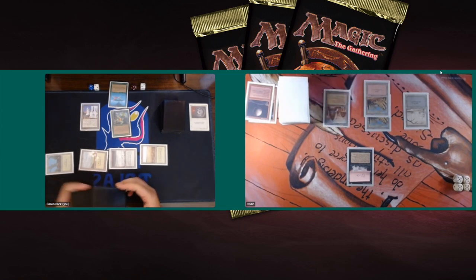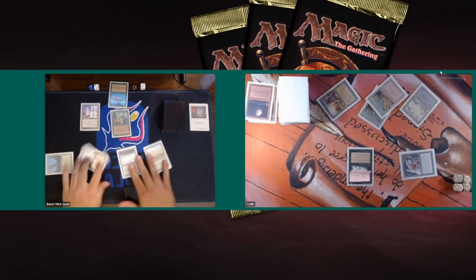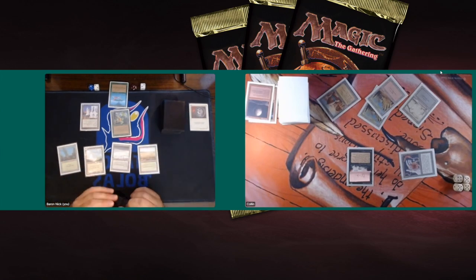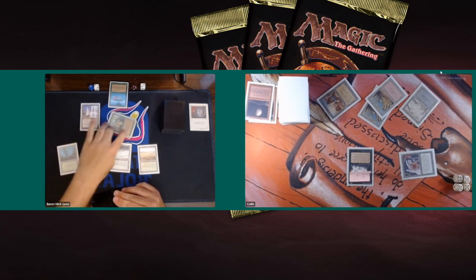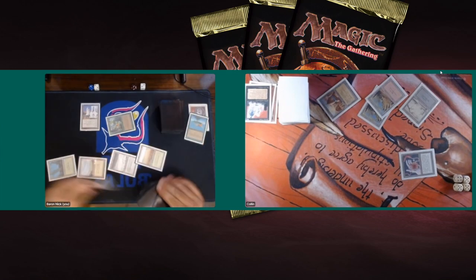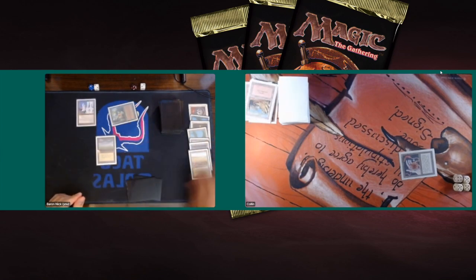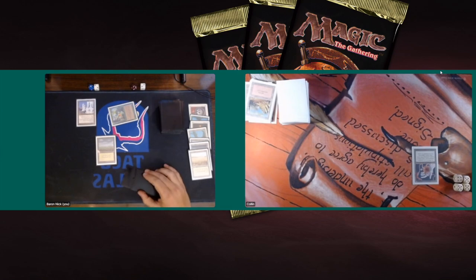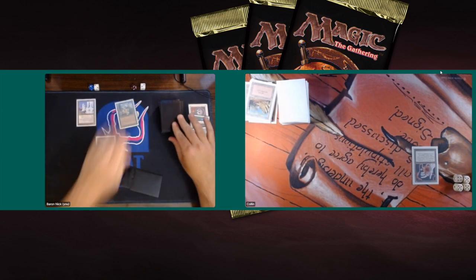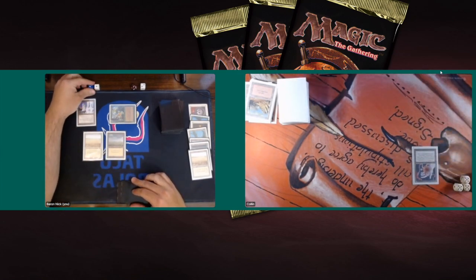Once Nevinyrral's Disc untaps, Colin can pay one to destroy everything except lands. He could chump block with the bird — it's showing he's planning to use the disc. He takes the chump. And then — Armageddon! This is so well done by Baron: first attacking, offering Colin the chump, hoping he'd take it. Colin takes the chump because he wants to use the disc next turn, and then there's that Armageddon. This is brutal, absolutely brutal.